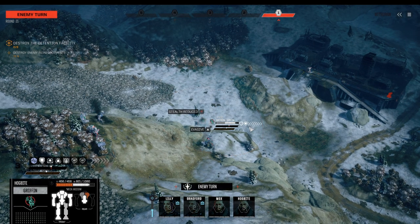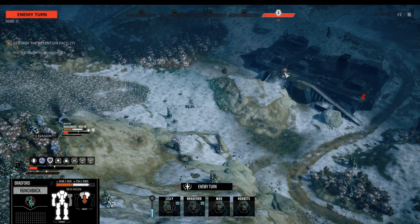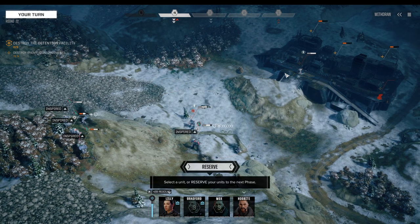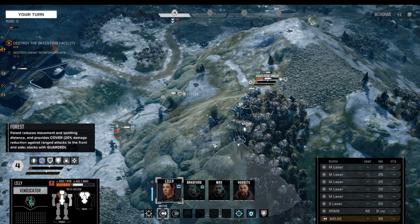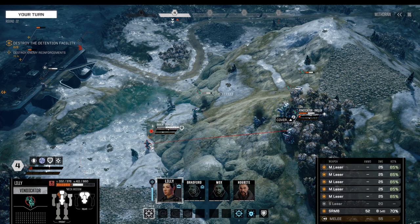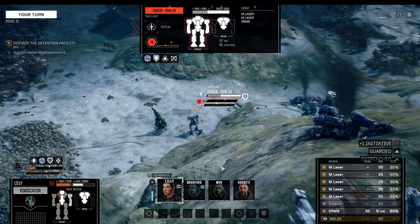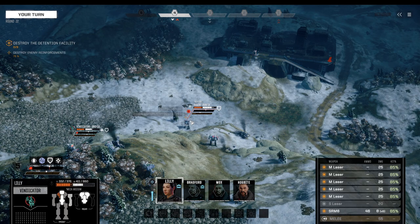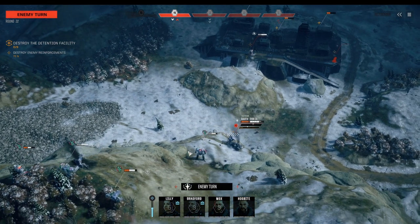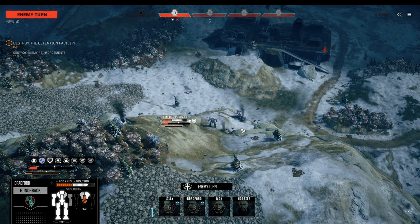Time to deal with that pesky little Raven. Griffin moves in and with six evasion blips he's hopefully going to tank all of these guys. Let's get Vigilance just in case — I don't want Lily to take any more damage than necessary. The Raven on the other hand takes all the damage necessary. The ECM is a pretty strong tool.